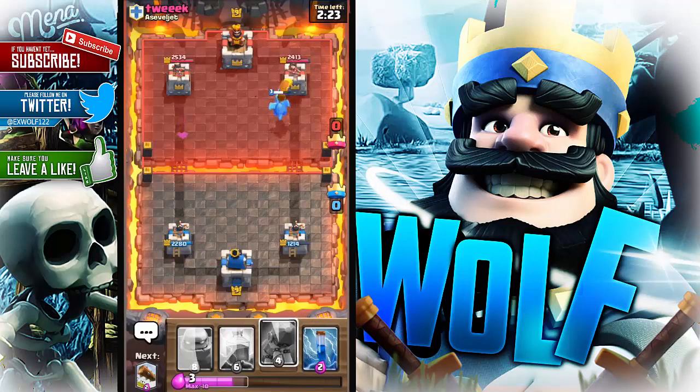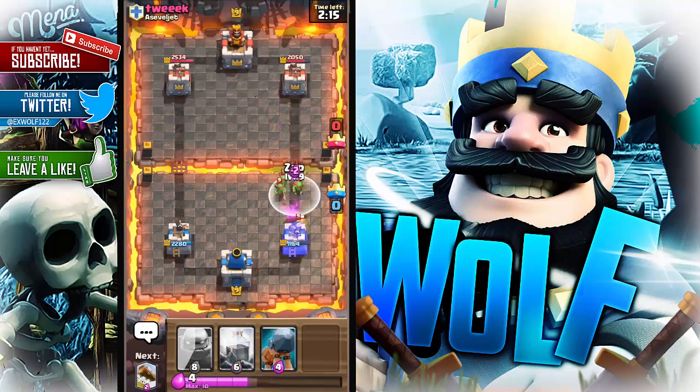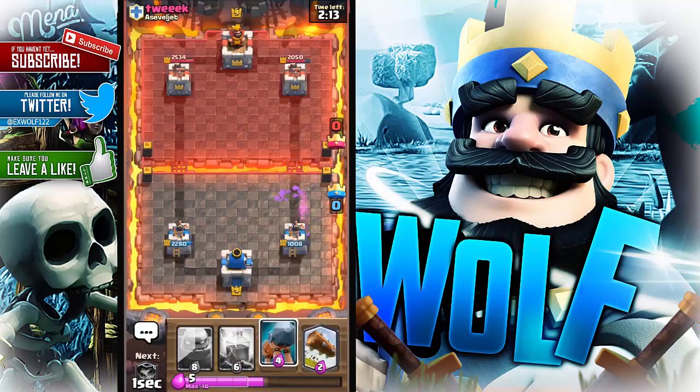I'm going to take some damage off that right-hand tower — I was a very good player there. I'll zap them. The game plan is to save up a bit of elixir for that Golem.